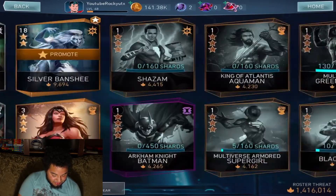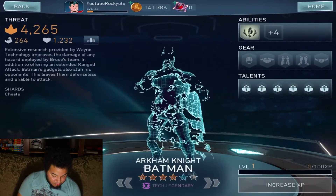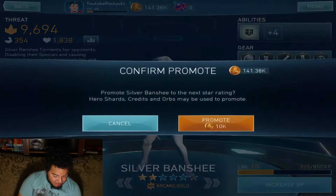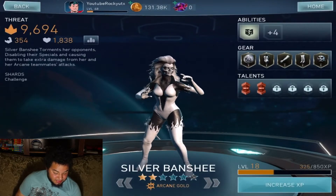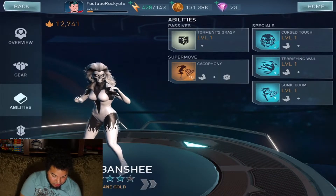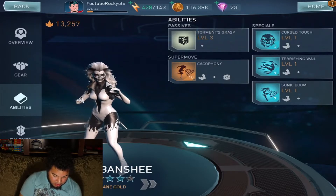It probably would have been better to do the Green Arrow pack. We're going to do that in this video, but first let's go ahead and promote Silver Banshee and see how much it's going to boost her up. We're starting off at 9,000 threat and looking to hit around 13,000. This boost should put her definitely over 13,000 — not bad.